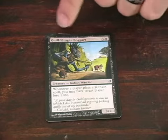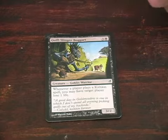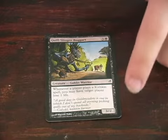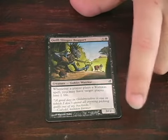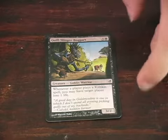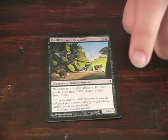Quill Slinger Boggart costs three and a black, which means it has a converted mana cost of four, and it's going to give you a 3/2 creature — so its power is three and its toughness is two for four mana, which is almost even. This also means it's going to have an ability.